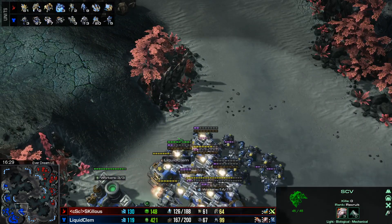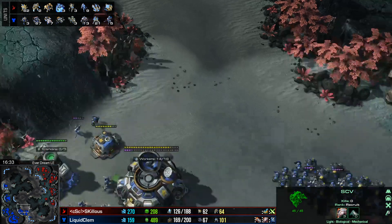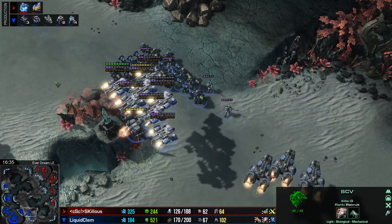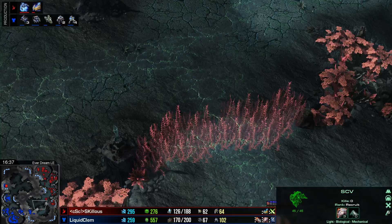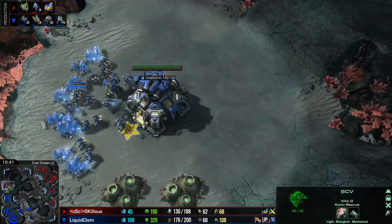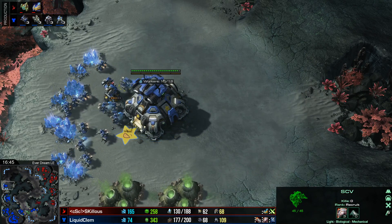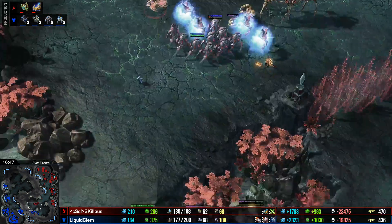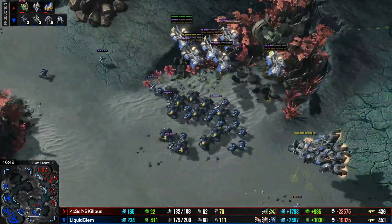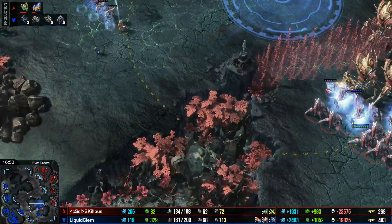Skillis is building up a high Colossus count — very significant, as there are no real Vikings right now. The Colossus will put out a lot of damage if he can take a good fight with enough of a buffer. More Stalkers are warping in for Skillis, and there's always a chance for him at this point. His Archons are his main tanking right now, and it will depend on the EMPs that Clem gets. Two or three really good EMPs on the Protoss army and all of a sudden the Archons are just going to pop like balloons.